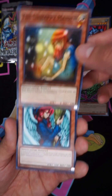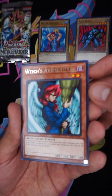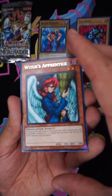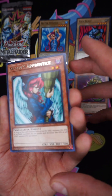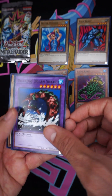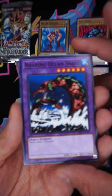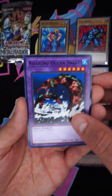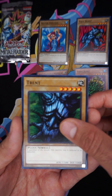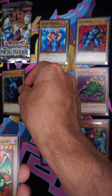It must have a cool effect, I'll read it afterwards. I remember this one — Witch's Apprentice, it's pretty cool, I like this. Roaring Ocean Snake — cool card, it's a pretty good card actually.